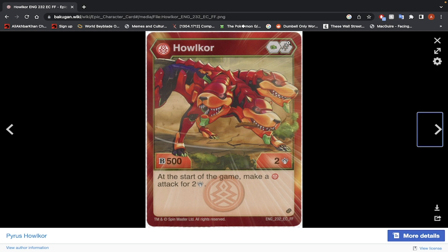Pyrus Holocore — Green Fist, Helix Core, 500 B-Power, 2 damage. At the start of the game, make a Pyrus attack for 2 damage. This is part of a combo with Haos Feral and Aquus Holocore — you do that damage and then you have less damage left to take out. In other situations you probably wouldn't want to use this, but for a one-turn-kill scenario, not bad. I'd say I would use it only in that specific situation — in a normal plain deck, I wouldn't use it.